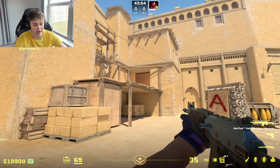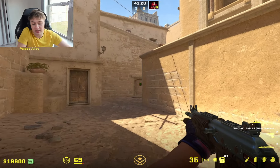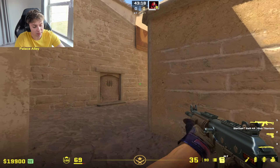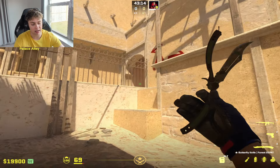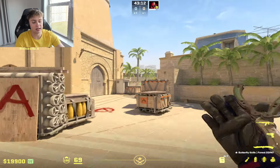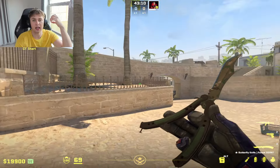On CT side it's like: my teammates are calling two mid, I hear a guy palace. I'm just going to take this 1v1 A ramp. Based on my GameSense and experience in this game, they've only been sending one toward A — they're heavy mid, heavy underpass and B. My GameSense lets me take this gap. It's not random; it's using your brain to predict and to build these flow charts.